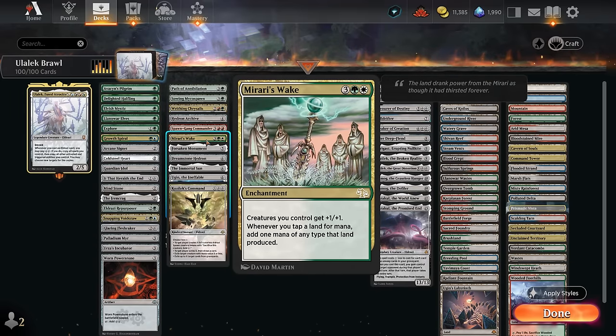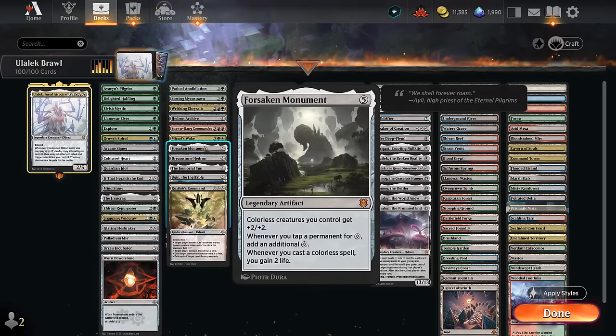We've got Mirari's Wake to potentially double our mana produced by our lands, giving the team +1/+1. Forsaken Monument gives our colorless creatures +2/+2, can gain additional life, and if we tap a permanent for colorless mana we get an additional one, so it can be very nice when casting some of our Eldrazi titans. The Dreamstone taps for triple colorless.